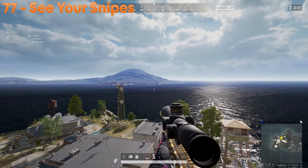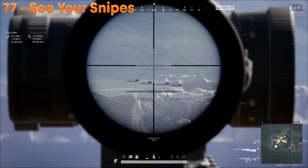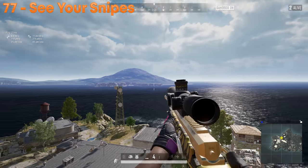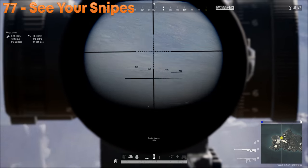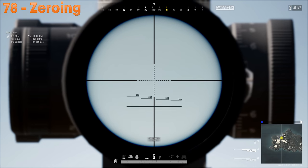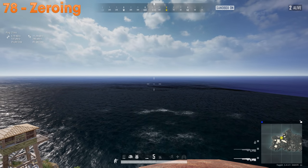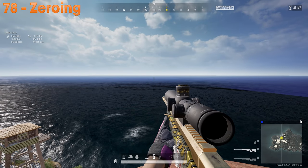To see where your sniper shots land, don't let go of right-click after you shoot — keep aiming and you'll see the bullet impact. Adjust from there. Only the 15x and 8x scopes can use zeroing anymore; not even the 6x can zero. So if you like zeroing, get an 8x or 15x.